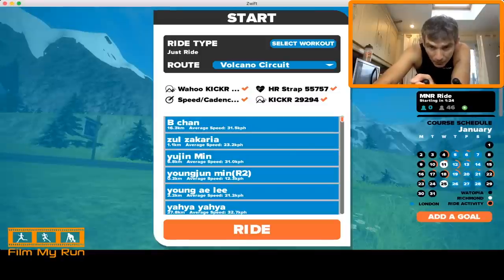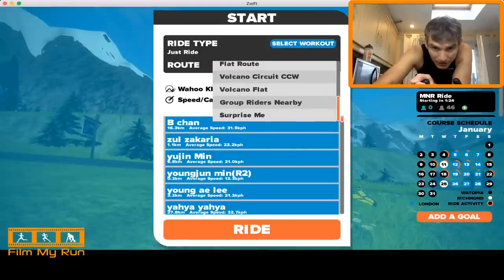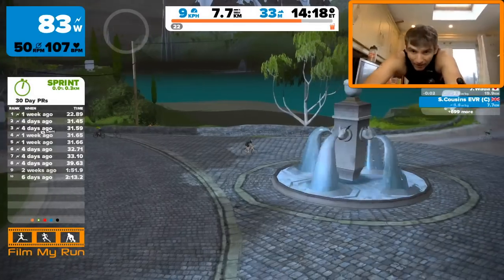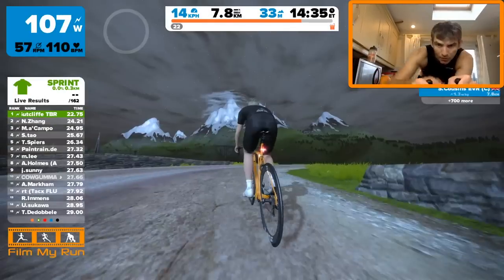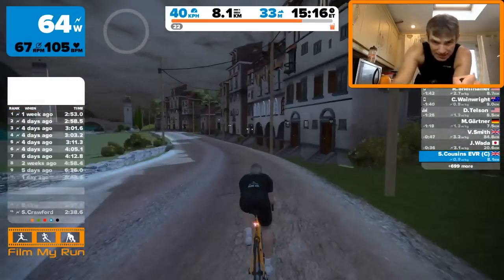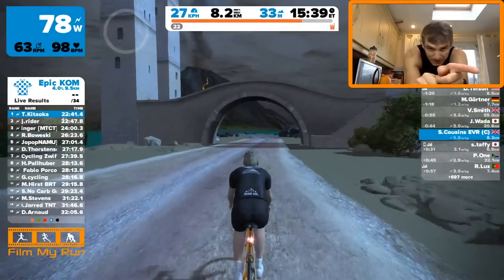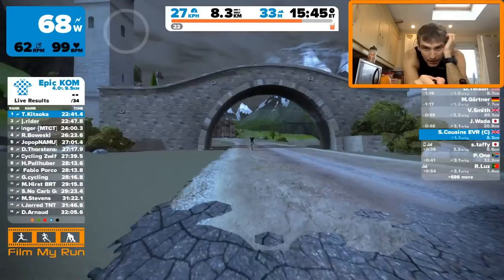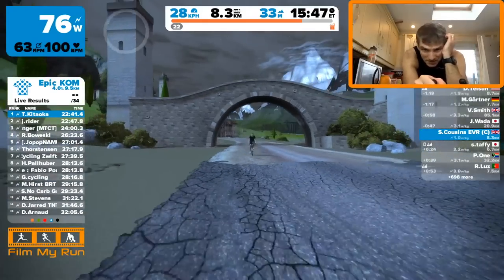So now we're going to move down to Volcano Flat, so we're not turning round. Very tight S's. This is new — this is the big castle structure here. That's awesome, isn't it? With the mountain in the background.